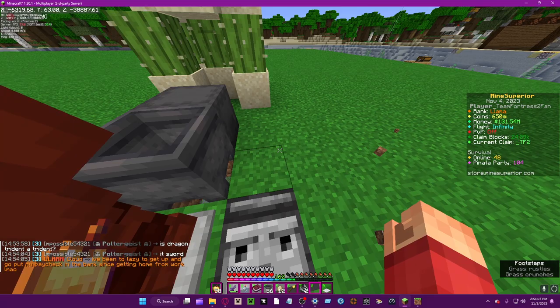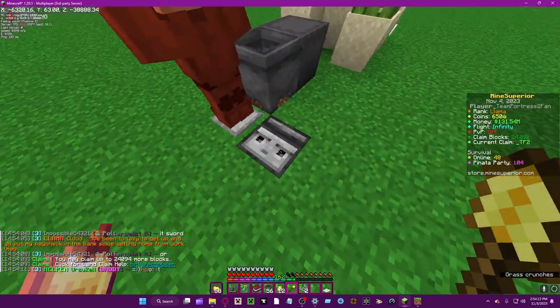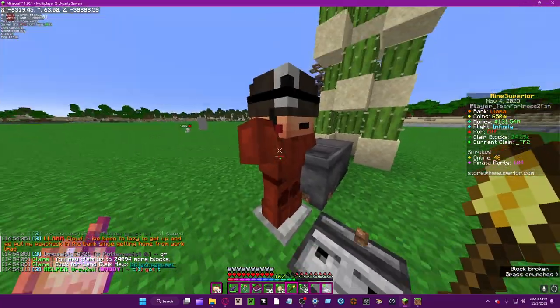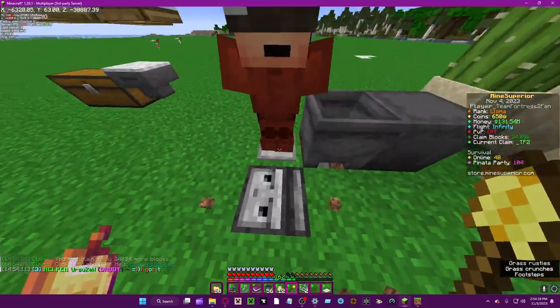Now, why would you need it? Well, first off, you can set up — you don't even need the armor stand, but you can just have it for flair as like an NPC.